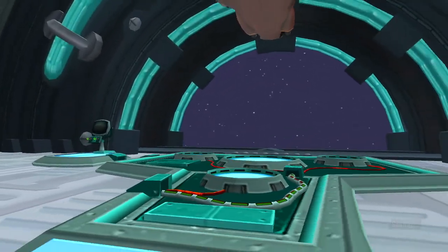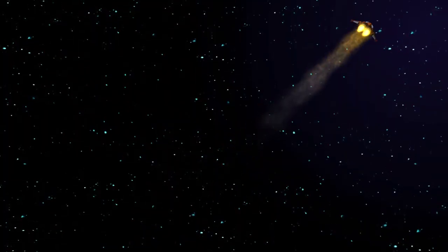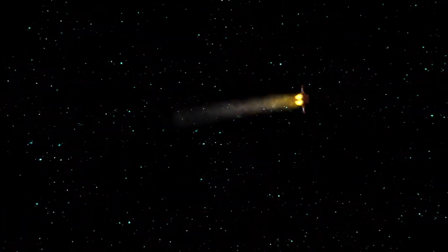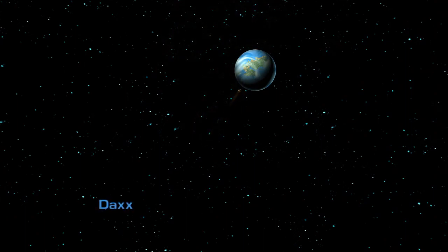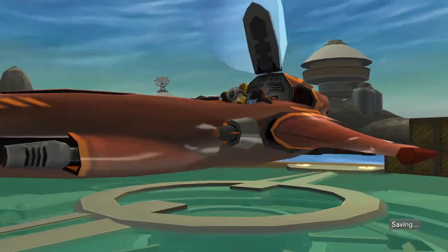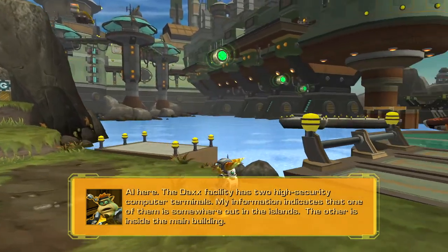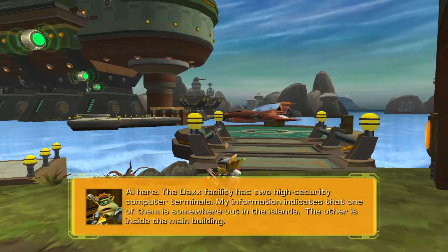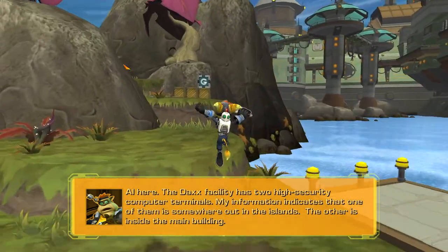Alright, let's get into it. This place looked like it would be pretty neat, a little bit tropical. The Dax facility has two high-security computer terminals. My information indicates that one of them is somewhere out in the islands, and the other one is inside the main building.